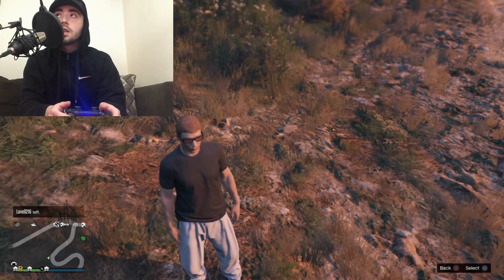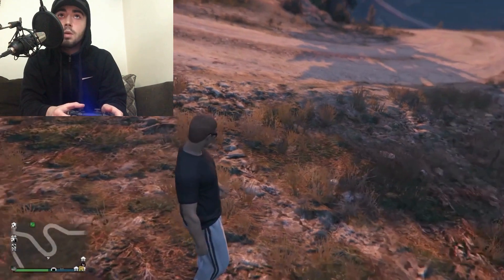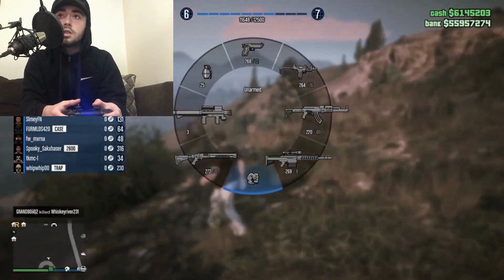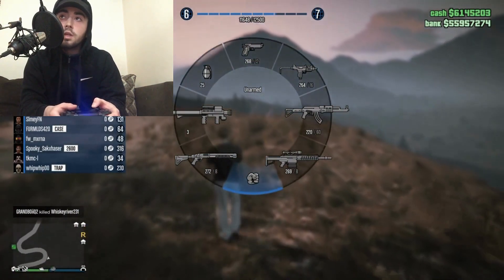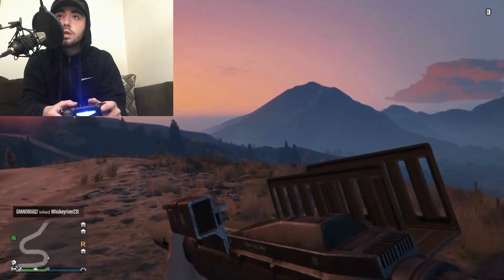Yeah, it looks like I got 62 million dollars and the rest of the money is in Deluxos. Got a bunch of properties on it, but it's a pretty basic account — it really just has money and properties. I don't think it has anything done, like no research, no face paints, nothing. But it's only ten dollars so I guess I can't complain.